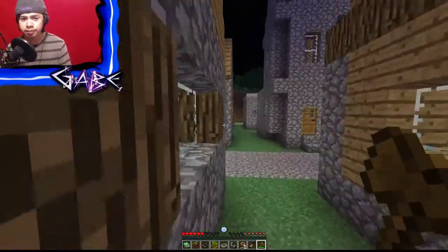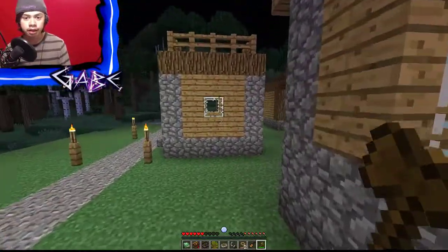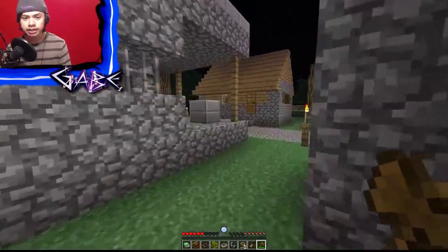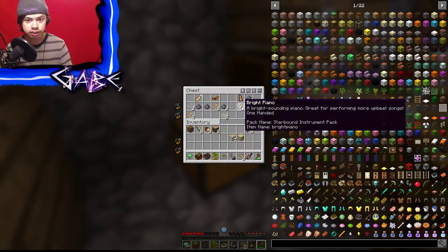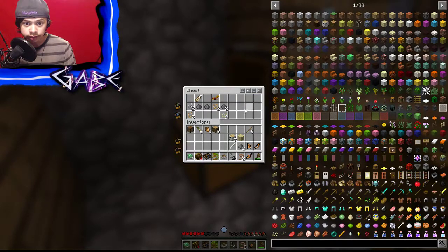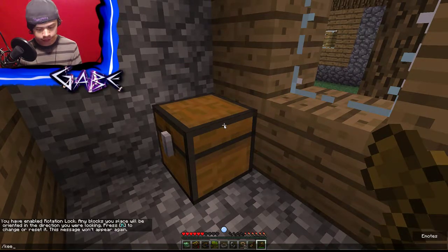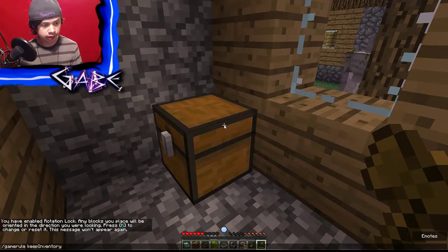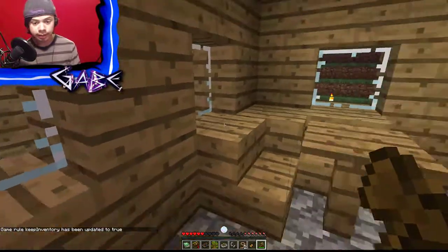I'm not at all excited about anything besides the iron golems and the villagers - not at all excited for the creepers. This is the building I wanted to find - always the first building to go to. A bright piano. And we got a bunch of random stuff. For the sake of the series, I am going to turn on keep inventory. Game rule keep inventory has been set to true.